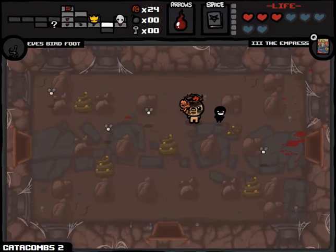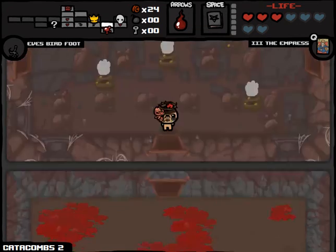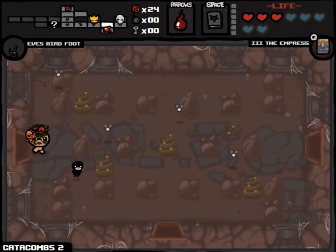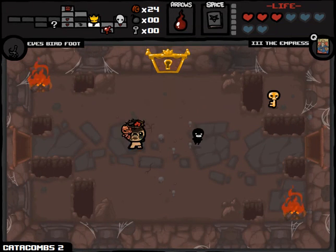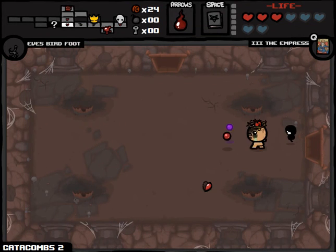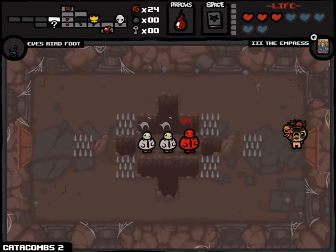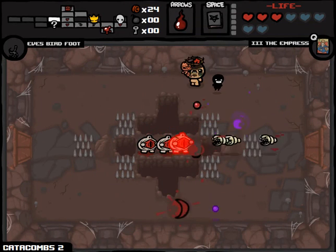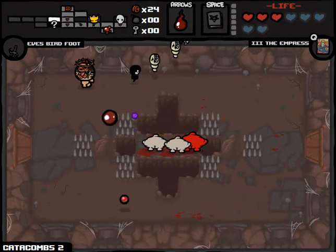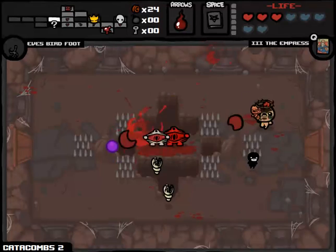Let us just go around here and check out this room. We want to examine every single room just in case there's a chance for a key. Key or bomb is beautiful in this situation, because the golden key is super valuable — we have enough money to go to the shop as well. So if we had one golden key, that allows us to go to both of those areas. Either a bomb or a key — that should not be super hard to ask.